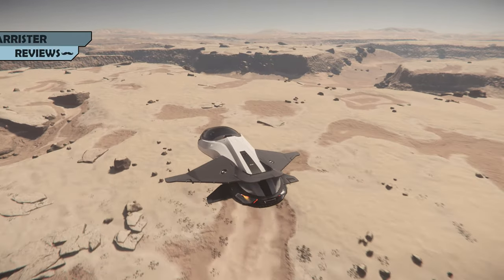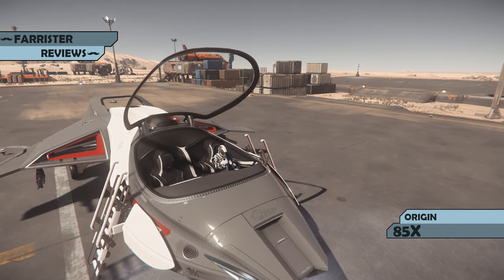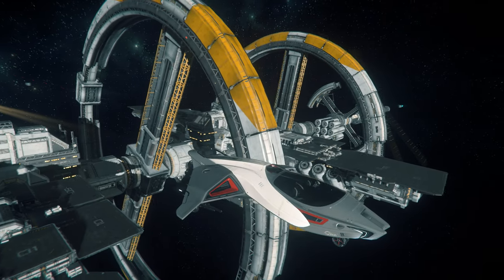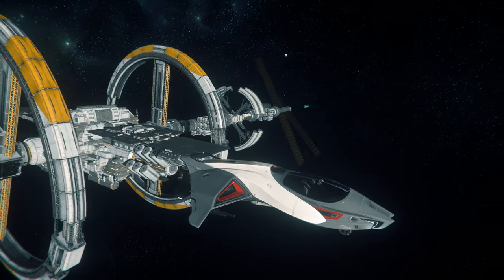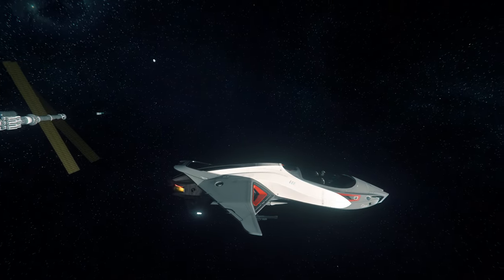I'm Farrister, and in this video I review the Star Citizen ship, the currently flyable Origin 85X. As with some of the most interesting ships, she's multi-crew capable, with a handy passenger seat, and is described as a luxury touring ship.